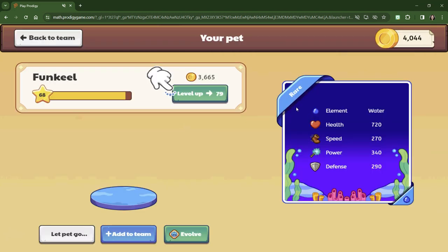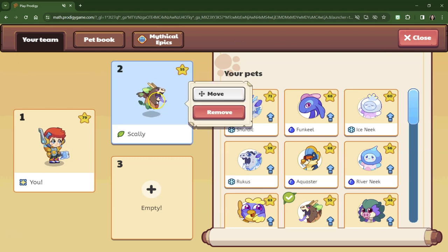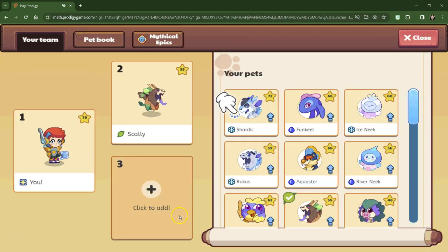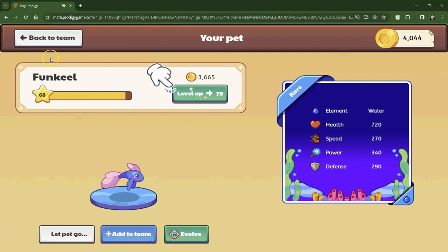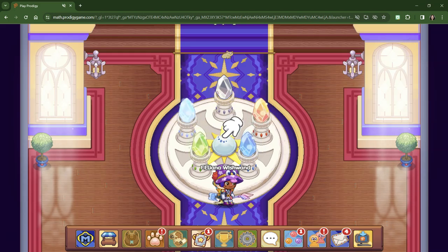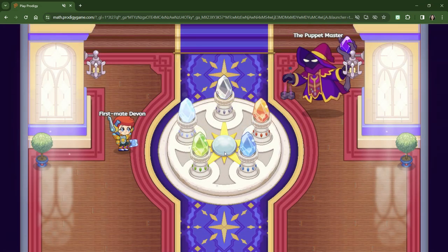Let's put Funk Eel back in. I probably need to level it up. I don't know if I should level up my pet — it would cost all my coins. I don't have enough coins to level up. I need one more coin to level up Scali to level 72. I think that's what we're going to do. Let's put Funk Eel onto our team, level up Scali, get our one more coin, and see if we can actually possibly beat Storm Nasty Cloud.